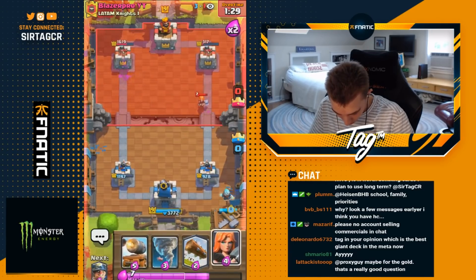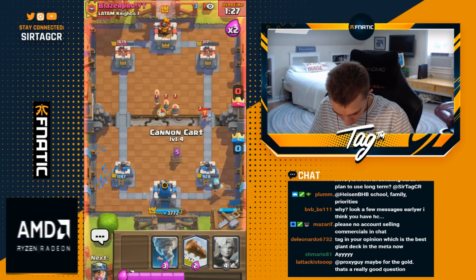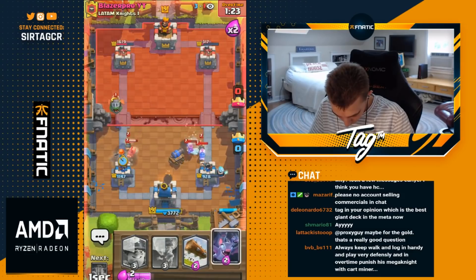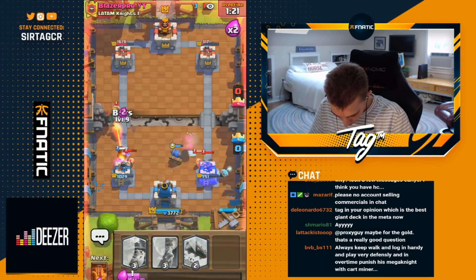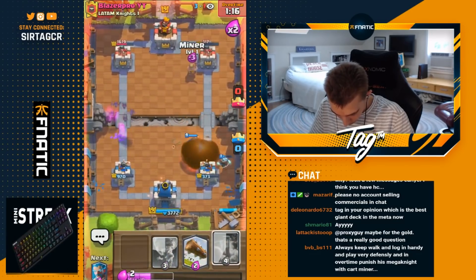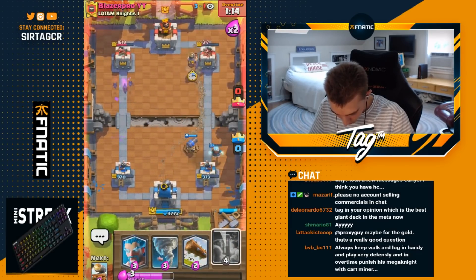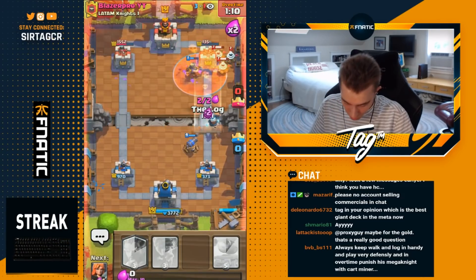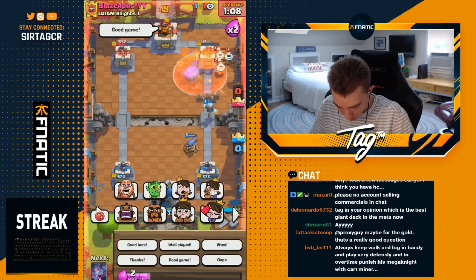This hard counter, bro. I just need one Miner hit. All I need is one Miner hit, and then I Poison Log. We got it — we actually defeated the hard counter! GG, well played, and peace out, Girl Scout. I can't believe I won that.